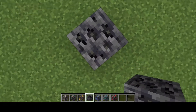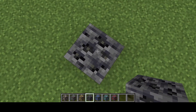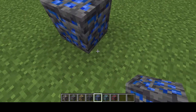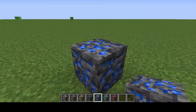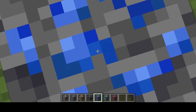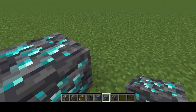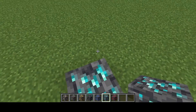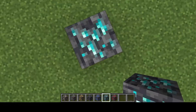Deep slate coal looks cool, I have to say. This looks awesome — I'm going to use that in my hardcore world if I get Silk Touch. Deep slate lapis looks awesome. Zoom right into that using Optifine — that is really cool. Okay, next we have the new diamond ore. This is the best ore in Minecraft, it's much better than lapis. What does this look like? Flipping new diamond ore!